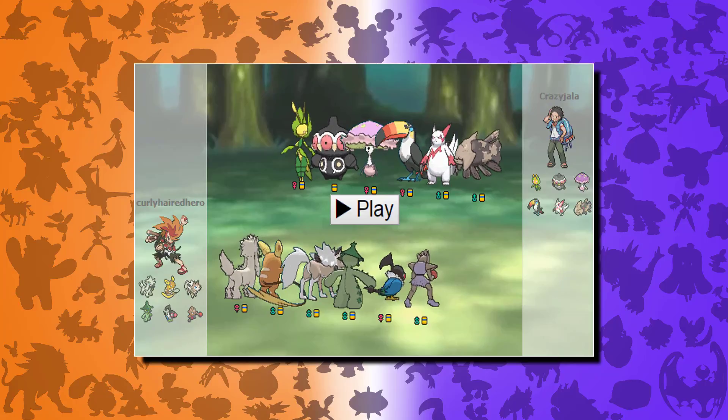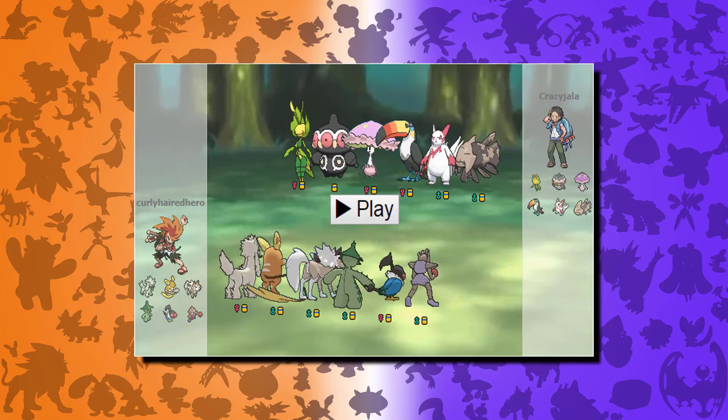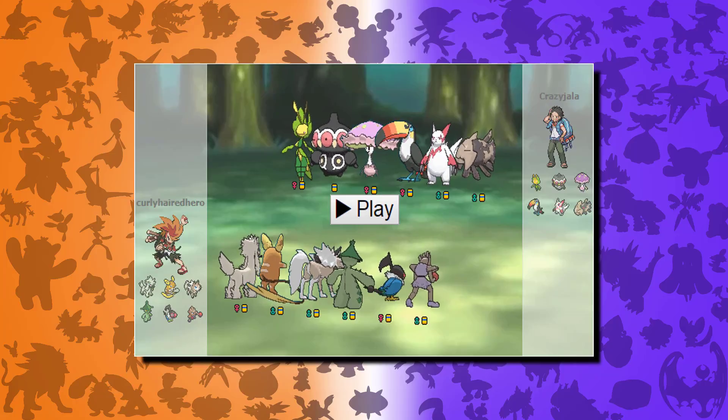He has that really cool ability, okay stats — not really the best movepool at all. He also has a cool aesthetic where you can trim him at the dog groomer, basically, and change the way he looks, which is pretty cool.